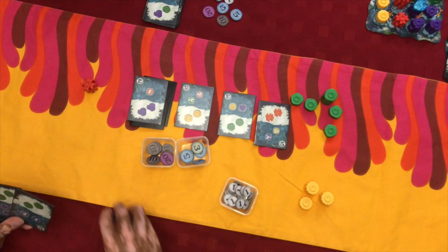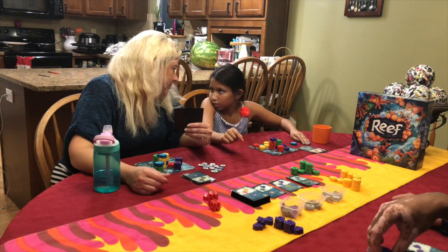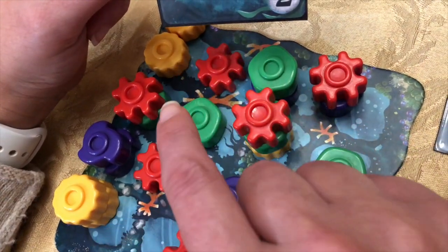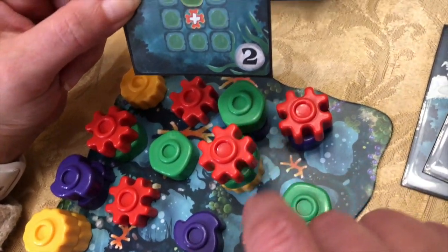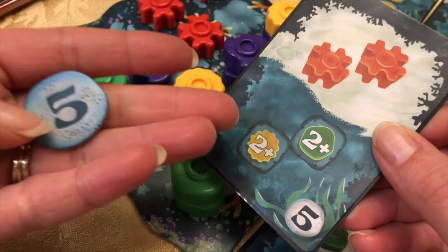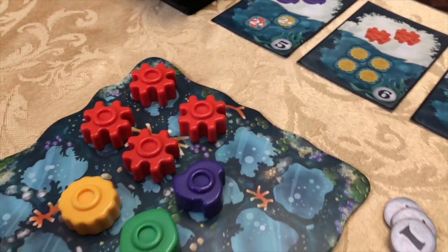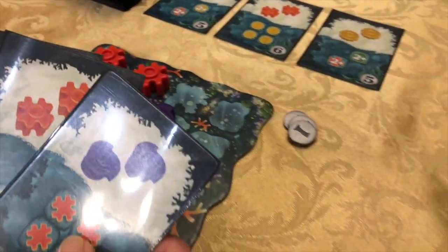You play until one color of coral pieces runs out. Once the last piece is taken you finish out the current round. Now everyone has a final chance to score points off the cards left in their hands. As long as you have the pattern once you score the points the card says, but only once. There are no combos awarded during final hand scoring.